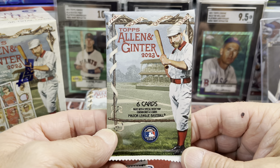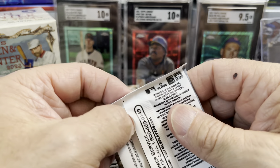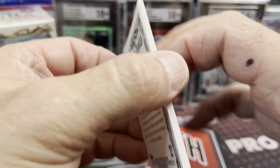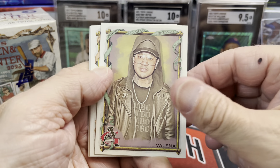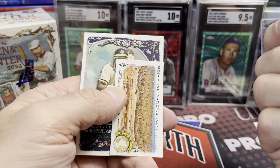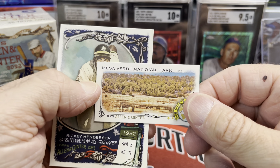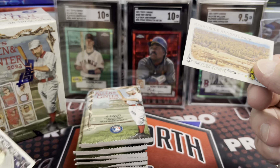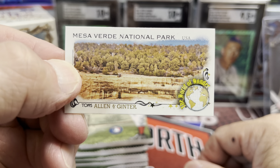Hit that thumbs up button and subscribe to the channel. Let me know — did you find any Allen and Ginter retail near you? I don't know that it's on the shelf at most retail stores, but it might be. This was ordered directly from Target's website. I'm a big sucker for the national parks.